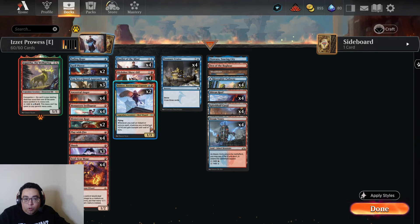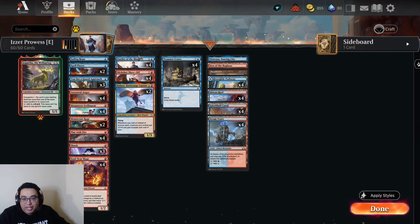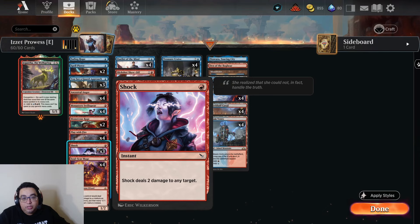For one-mana interaction and removal: four copies of Play with Fire and three copies of Shock. That's a lot of shocks — and one of the reasons is committing a crime. You want to target our opponent or anything they control. The reason we're playing Shock over other potential removal like Fiery Impulse is that you can target the player. So we can always either hit a creature in play — lots of cheap removal makes us great versus Amalia — or if need be, shoot face, trigger the commit-a-crime ability, and get the loot.